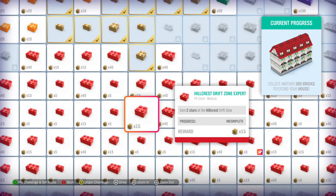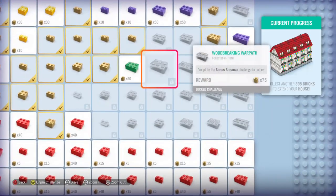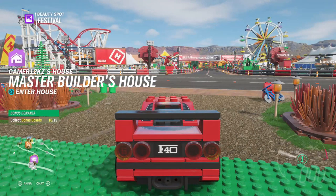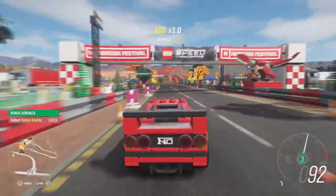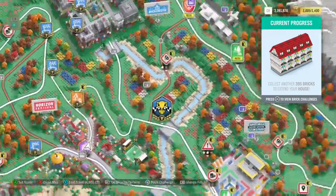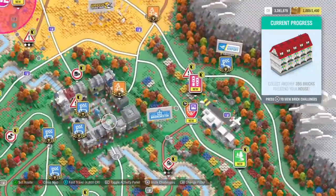We need 395 more bricks to unlock our living room and extra part of the house. The challenge is to collect 15 bonus boards, and we've already collected 10 out of 15, so we just need five more.